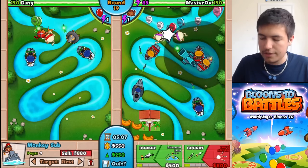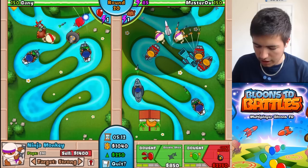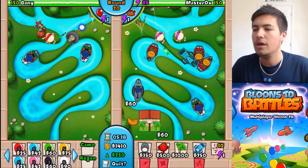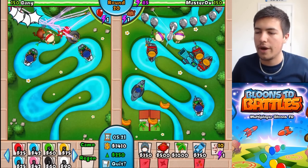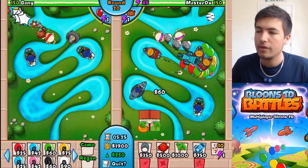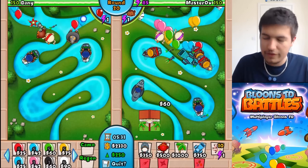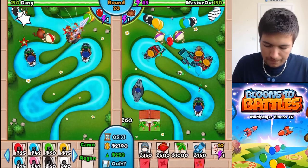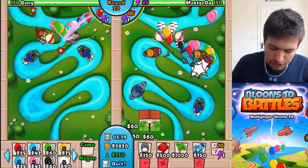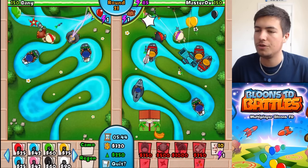So let's upgrade these all to twin guns and get our money through. We need to upgrade this to flash as soon as possible, but it does cost $2,750. We need it so that it takes out the lead balloons, because otherwise we'll be in a little bit of a struggle. We've nearly got enough to get a flash bomb on that one. The next level costs $20,000, which is a little bit crazy, a little bit expensive. We got the flash bomb — so that's good.